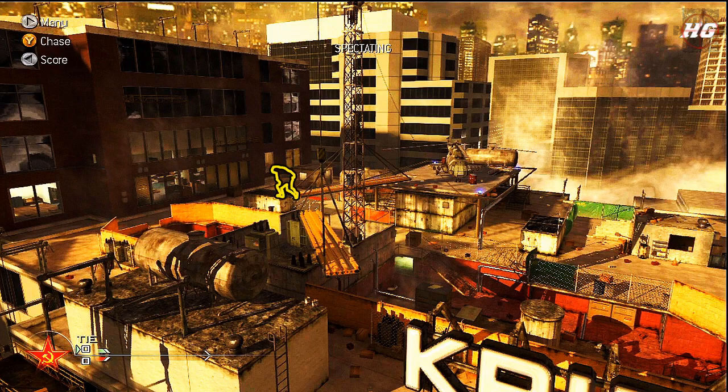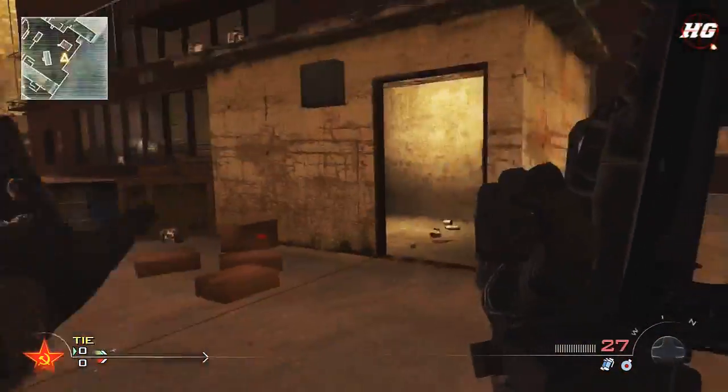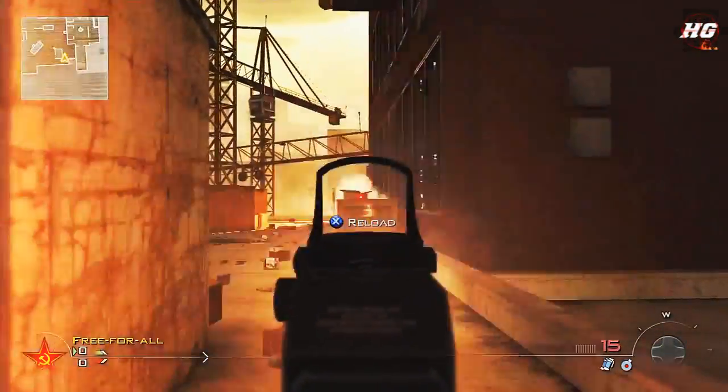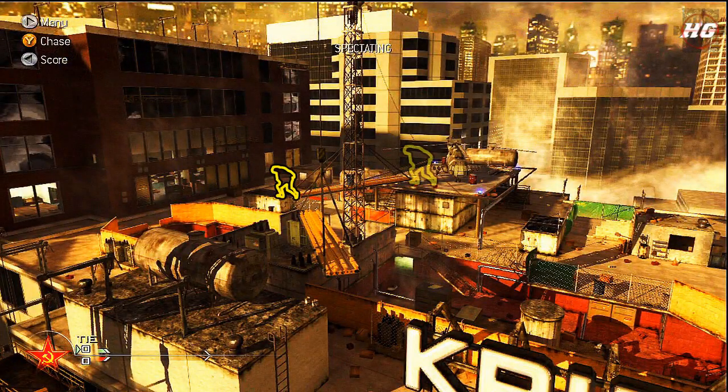Starting out, you're going to absolutely need someone over on the right side by the bungalow. His main job is to make sure that no one gets outside those right windows. If he dies, the whole spawn trap is pretty much ruined because no one else can really cover those right windows.